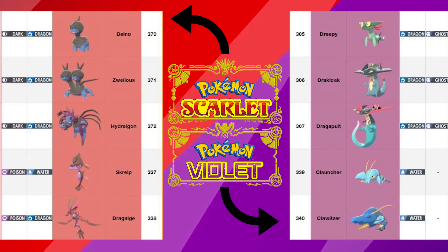For Scarlet we have Deino, Zweilous, Hydreigon, Skrelp, and Dragalge. For Violet we have Dreepy, Drakloak, Dragapult, Clauncher, and Clawitzer.